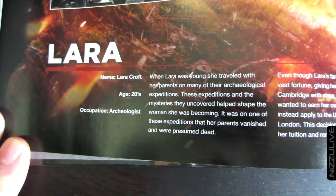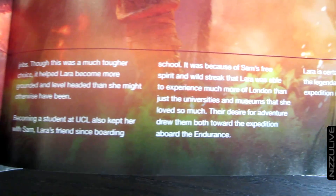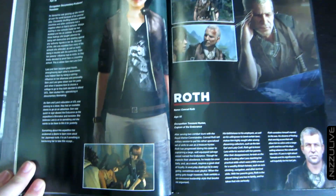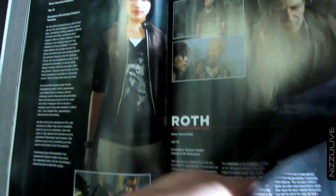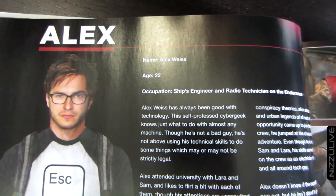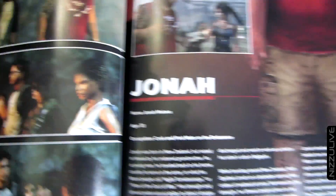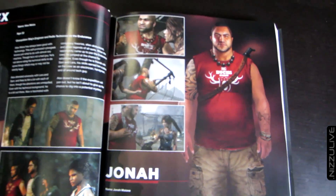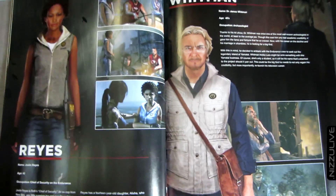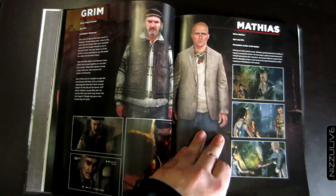Here's a section on all the characters and all the enemies, starting with the section on the survivors and Lara. Feel free to pause this at any point so you can read any of the text. Here are all the survivors: Sam, Roth, Alex, Jonah, Reyes, Whitman - this cast of characters is very racially diverse, it's like 'We Are the World' of characters. Grim, Mathias - it basically gives a short bio on each character, their age, full name, and occupation.